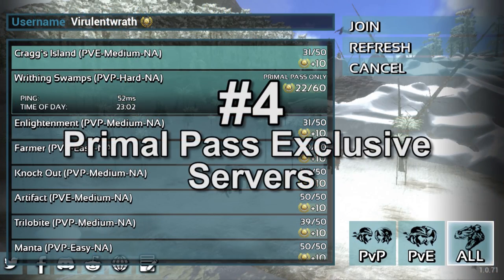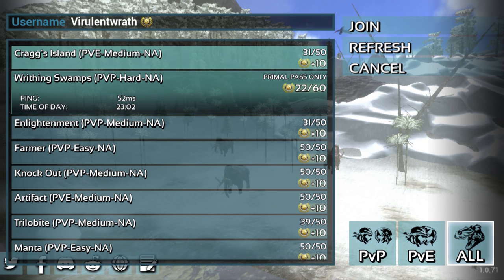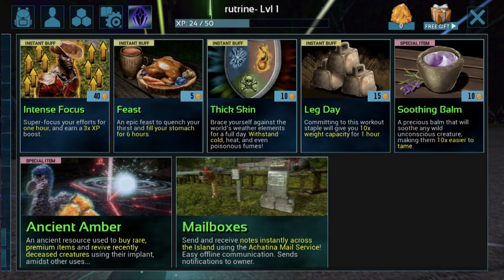Number 4: Primal Pass Exclusive Servers. There are Primal Pass exclusive servers available to subscribed players. The Primal Pass servers are on average less full than the other official servers, so performance is already a plus. However, these exclusive servers also make the game more amicable for players that hate in-app purchases, such as the new exclusive structures. The Primal Pass-only servers disable all in-app purchases except instant buffs and items. So on these servers, you can only purchase the Intense Focus, Feast, Thick Skin, Leg Day, Soothing Balm, and the mailboxes. With only these items and buffs, Primal Pass members have the ability to play ARC closer to how it acts on PC and console. The only structure allowed on the Primal Pass servers are the mailboxes, but those structures do not provide any benefit to the player in PvP or PvE except for sending your friends mail.